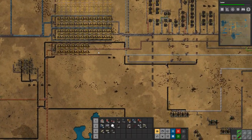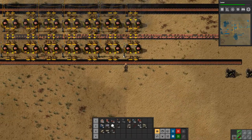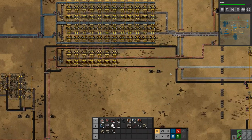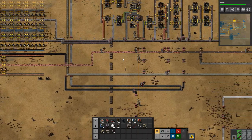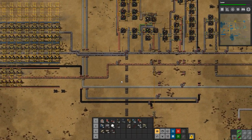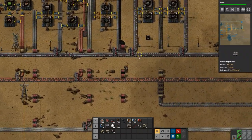So that's our coal problem fixed, and we fixed our copper problem as well. We are producing enough power at the moment, for now at least. All of this increased throughput will also mean that we are fixing our ammo problems and so on and so forth. Very very nice.